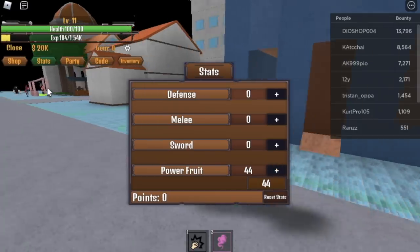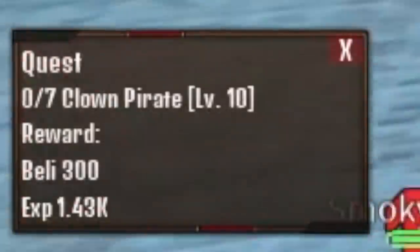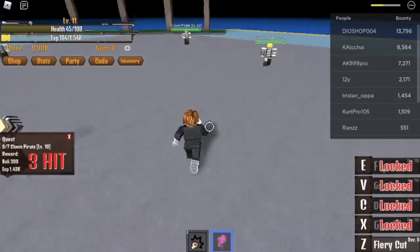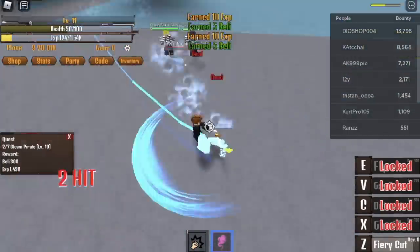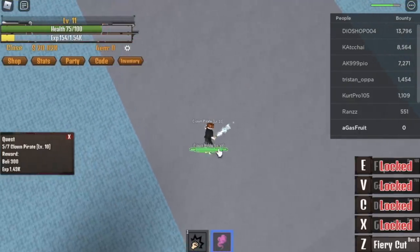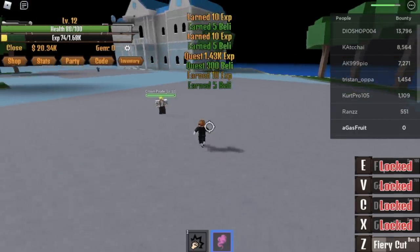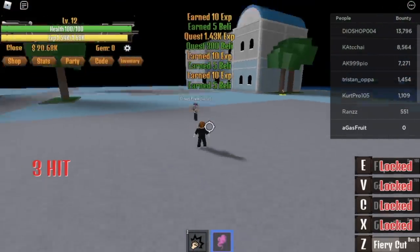Make sure to put all your stats in the Power Fruit, and after that you may proceed to the Clown Quest Giver. We're gonna use our first skill, our Z skill, the Fiery Cut. Whenever I use the Fiery Cut, our character slashes 3 times, which means you can only damage 3 mobs at a time. I've lured 4 — use the Fiery Cut: 1, 2, 3. There's always 1 left. But don't worry, the cooldown of this skill is so fast, and the damage is so high.